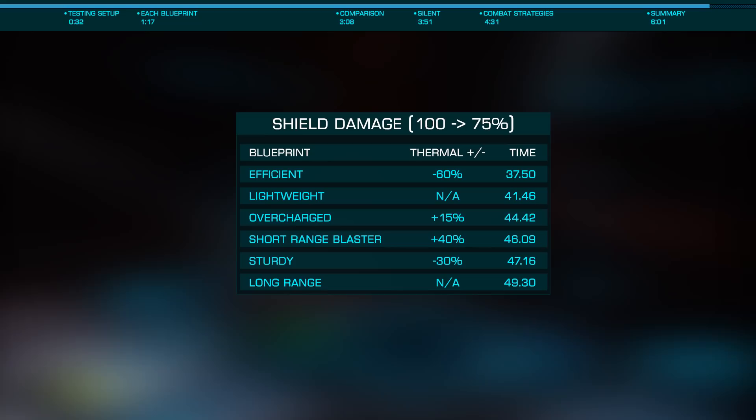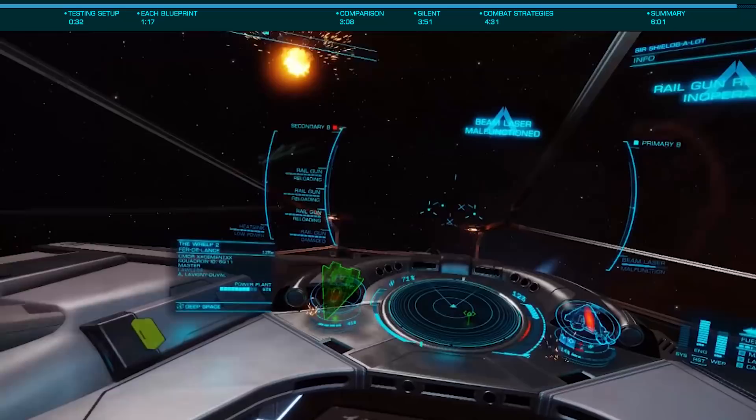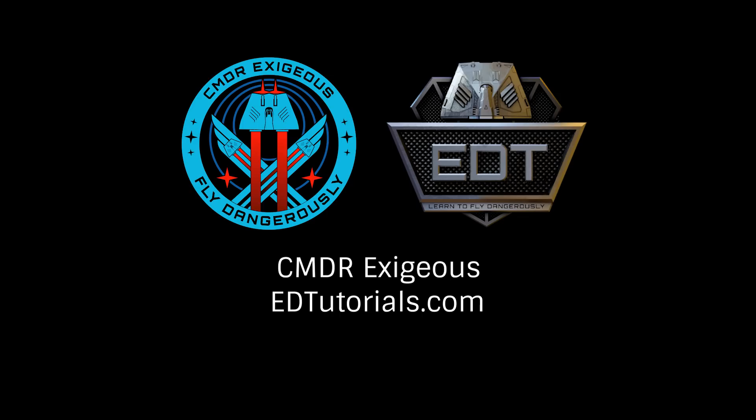Can you run efficient thermal vent? Sure. Will it give you maximum heat dissipation? Absolutely not. Does it potentially do the most damage? Absolutely yes. Hopefully this look at the thermal vent experimental effect has answered more questions for you than it's raised. I'm very interested to hear how you use this and on what ships in the comments below. I'd also like to thank Commander Cement and the staff at Level 11 for their assistance with this testing. This has been Commander Exegius of edtutorials.com reminding you to fly dangerously, and thanks for watching.